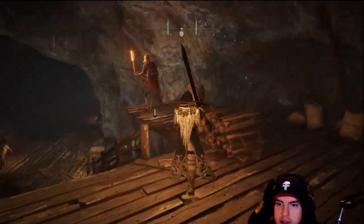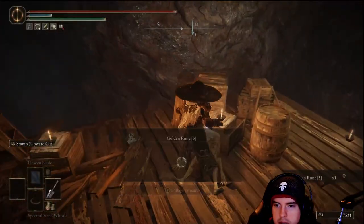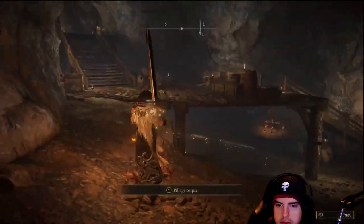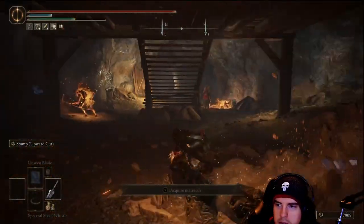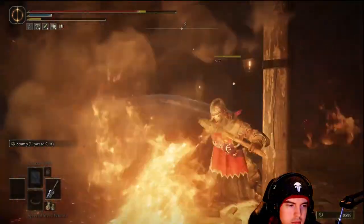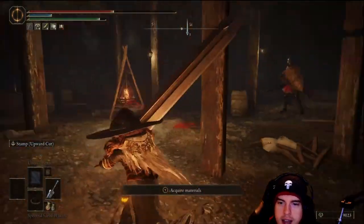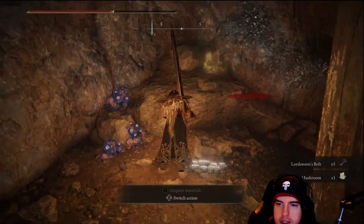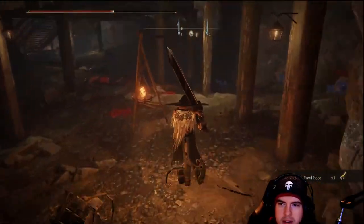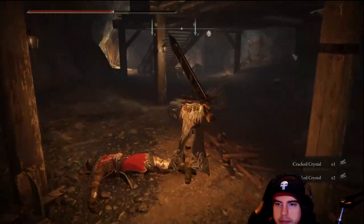From that point we'll be able to grab the Lost Grace. We'll have more than a few Smithing Stones down here to grab as well. What's nice about this area is we'll find more than a few level 1, level 2, level 3 smithing stones — perfect for those people trying to get other weapons leveled up. Even if you have more than three or four weapons, you're still going to need those level 1s, 2s, and 3s to get some of them max leveled, especially if you're constantly respeccing and trying different builds.